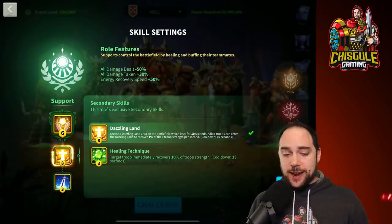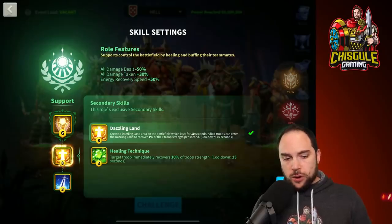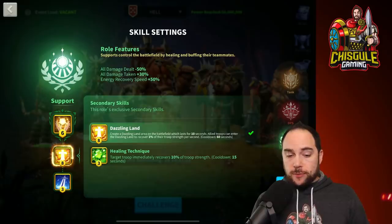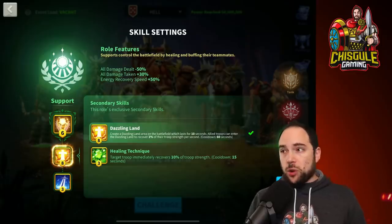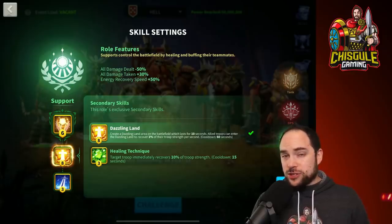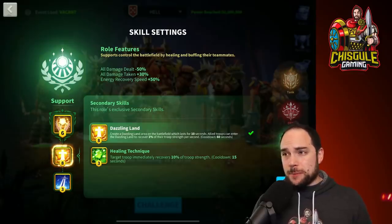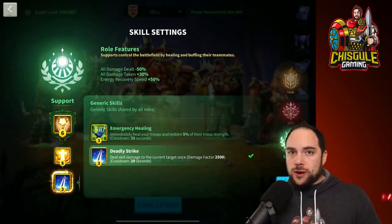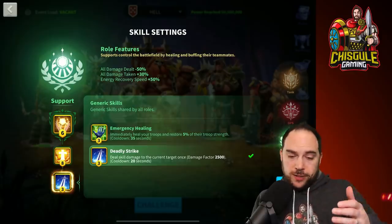In terms of skills, my recommendation is that you strongly stick with Dazzling Land as your primary heal. This heals an astonishing amount for the mana you pay — you're healing all four members of your party for 1% of their troop strength, totaling 10% of troop strength over 10 seconds, with a 60-second cooldown. I also feel it is critical that you bring Deadly Strike in order to get that extra damage onto the Lohar so your party can get shielded or clear the stacks.